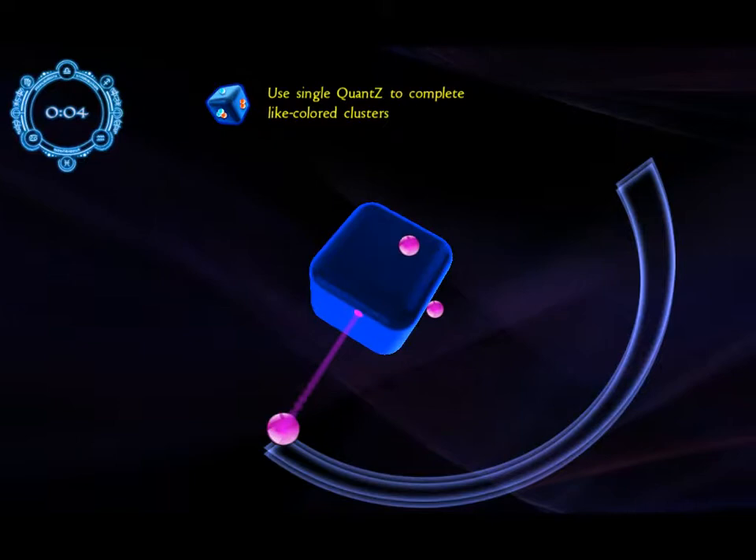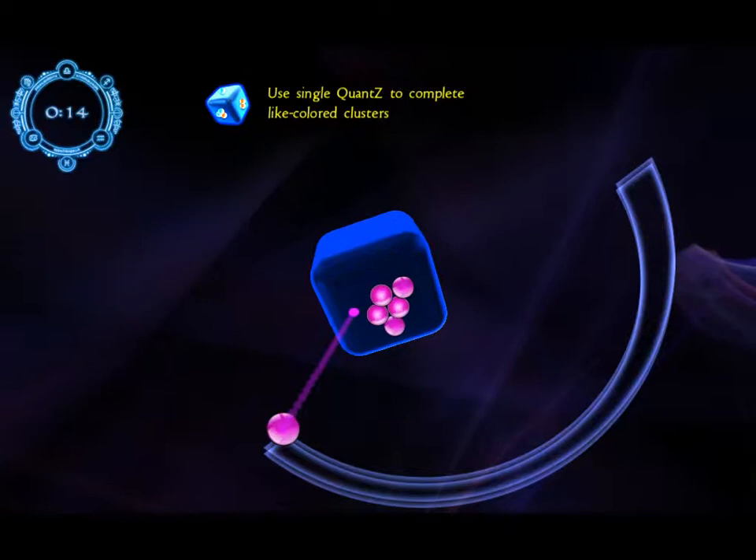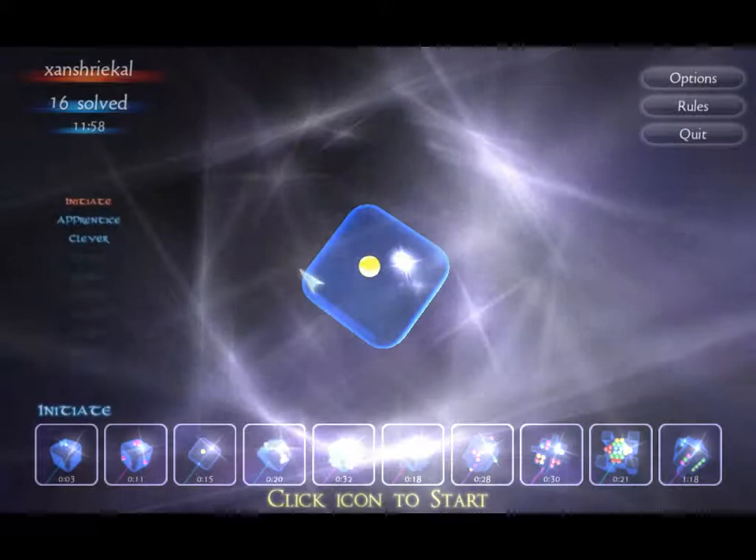The marbles are known as Quants, and this is very much like a bubble-type game. Sometimes the little Quants on the cubes can move around, which is a little frustrating sometimes. You can just make them wander and collect them. If you shoot into a cluster of three, making a cluster of four or more, they pop — which is very nice.